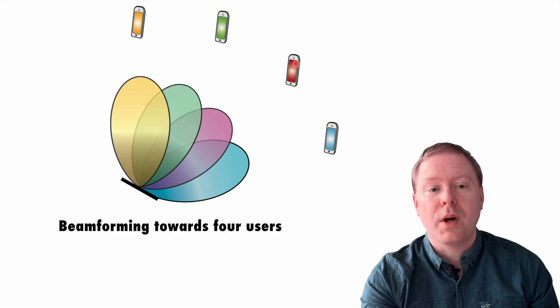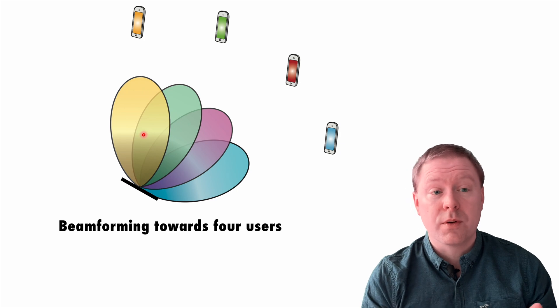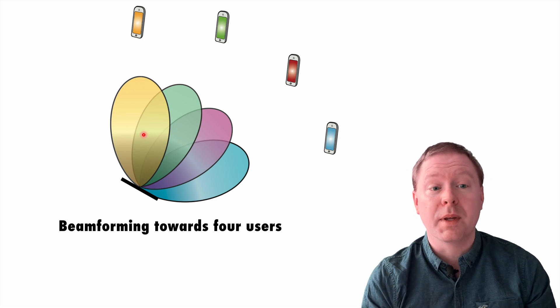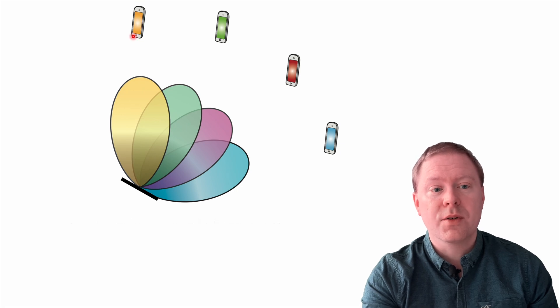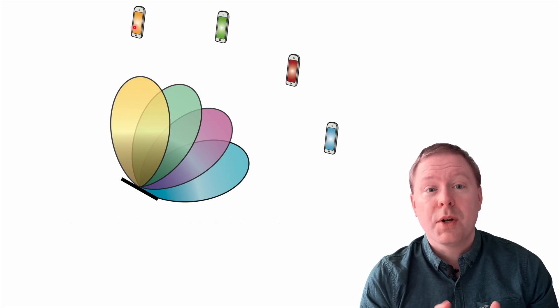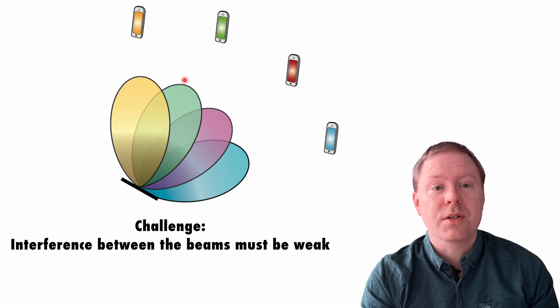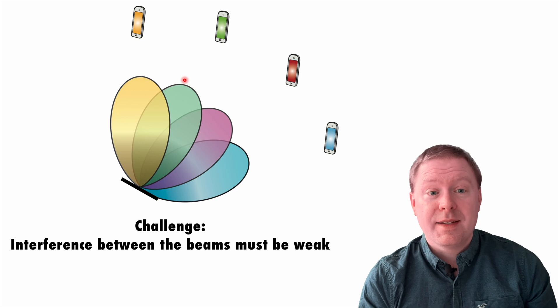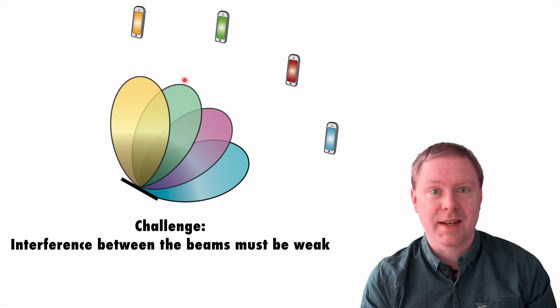So you want to point one beam towards each of these different users. And what is the goal when you do this so-called beamforming? Well, you want the signal to be strong at the desired user — the yellow signal to the yellow user — but you also want the interference from the other concurrent signals to be weak. This is really the challenge that determines how many beams we can send at the same time.